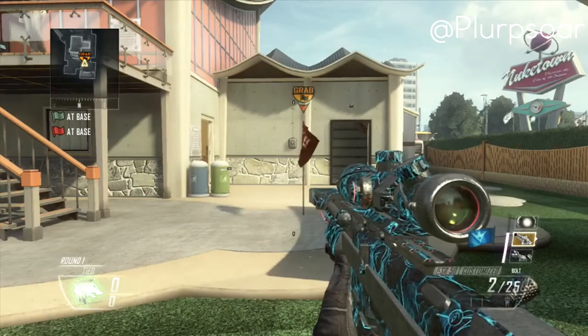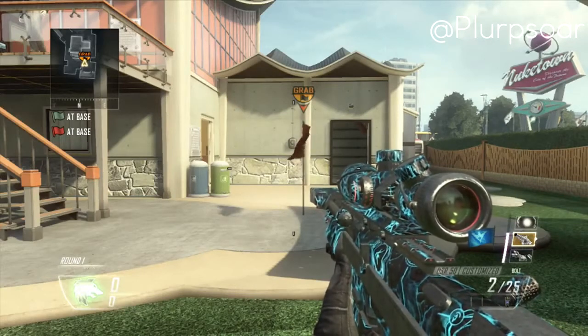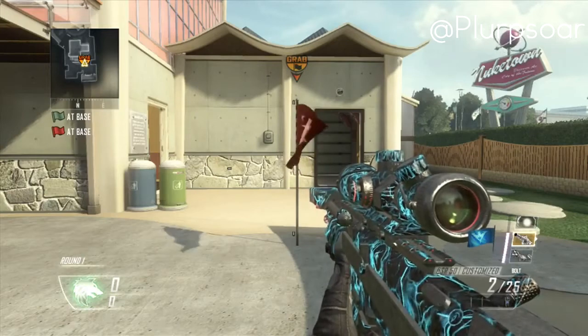Yo guys what is up, Plurps here, and I've got a sick new trickshotting tutorial for you guys. As you guys have seen in the preview before this commentary, you can see I had zero out of zero bullets in my intervention but I still got to shoot, so I'm gonna show you guys how to do that.